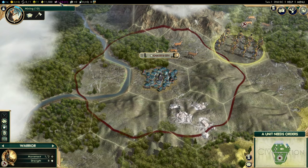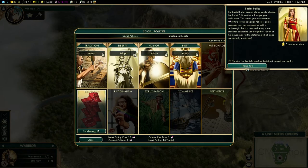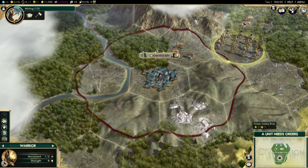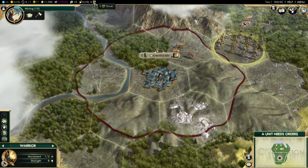This is your policy counter - once it gets to 15 I can adopt one of these social policies. This is your great works slot - I haven't really gotten into great works yet, so we'll learn together on that one. This is your faith - different buildings will raise your religious values in your cities, affecting faith points, which can be used to purchase different great people. We'll go over great people later as well.